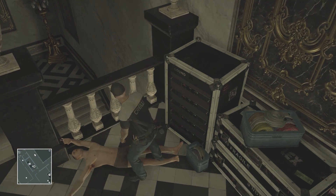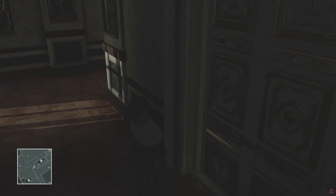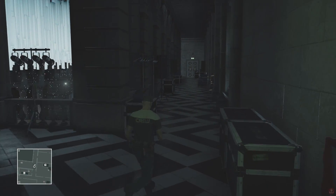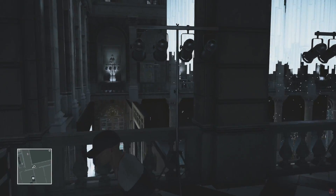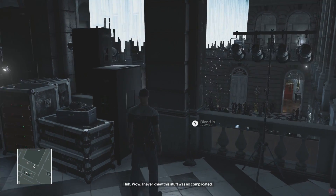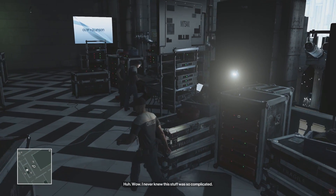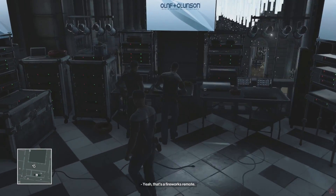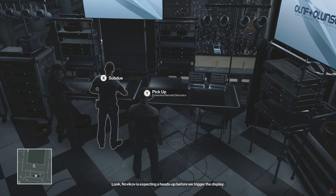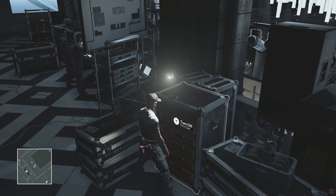Thank you very much sir, I will take your disguise. This should be able to get us fairly close to the target on the second floor. Let's go ahead and kind of disrupt things a little. I wonder what this is - yeah, that's a fireworks remote. I wouldn't touch it. Novikov's expecting a heads up before we use it, so I'm not going to touch that right now.